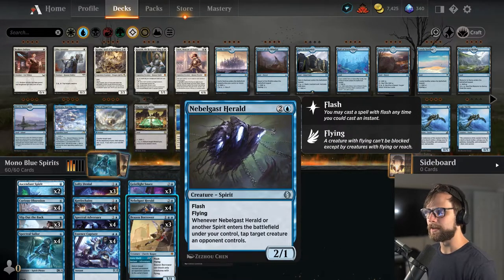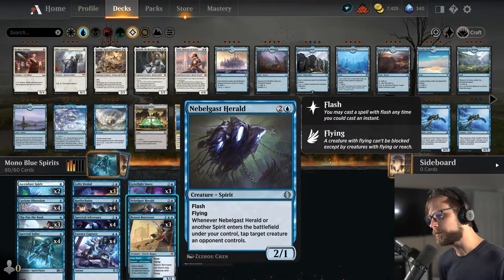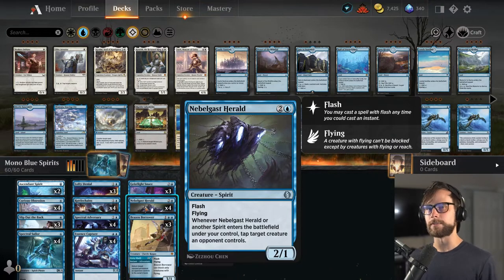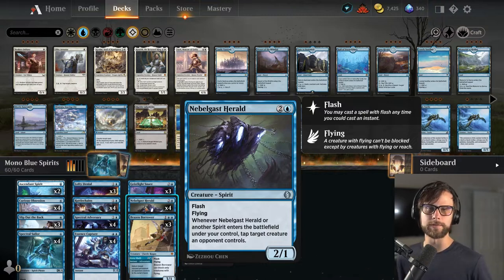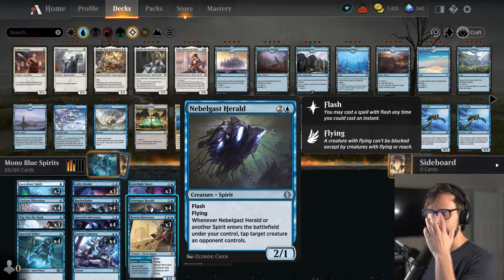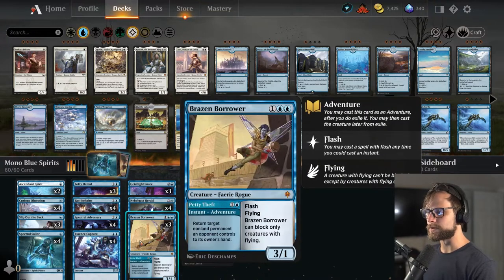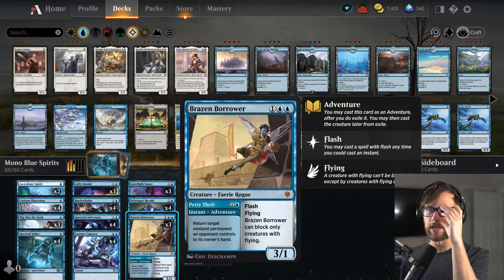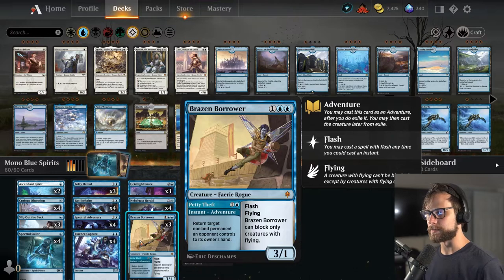We have Ghastly Herald, which is really good because it allows us to get aggressive by tapping down the opponent's creatures. At the end of their turn, after they play a creature, if we know we're going to be attacking next turn and we flash out another spirit, we actually get to tap down that creature and have a free attack. Brazen Borrower provides a little tempo play, bouncing something on the opponent's side, and being a nice 3/1 for 3 at instant speed as well.